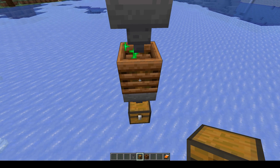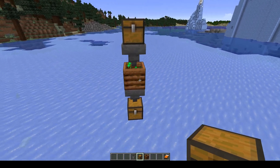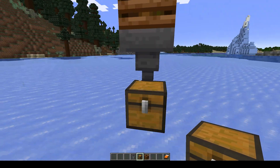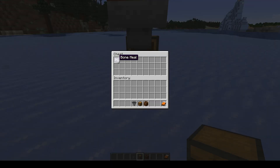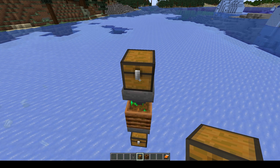This has been working for years — ever since they added hoppers and composters — so you don't have to worry about it breaking in different versions of Minecraft. As it fills the composter with all your scraps and extra seeds, it'll start producing bone meal and you don't have to sit here doing it manually. Just dump all your garbage inside and forget about it.